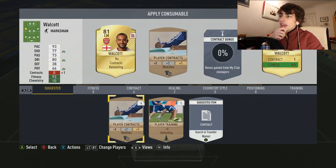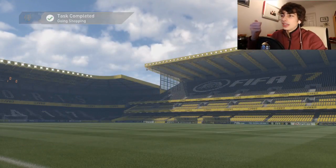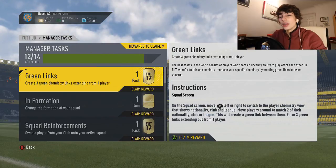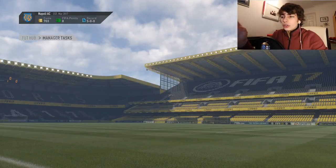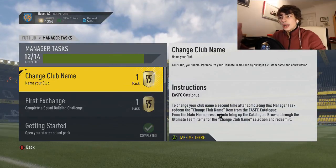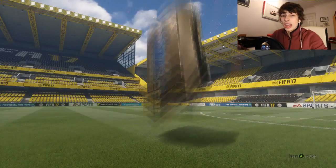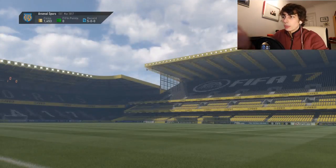He's got the marksman chem style. He seems to be working really well with that - upping the physicality, dribbling, shooting. The reason why I didn't go for sniper, just upping dribbling and shooting, is if you look on Futhead - which I definitely recommend if you're looking at what chemistry styles are best for each player - the marksman chem style does add shooting, but only two bars, whereas the sniper adds three. But what those two bars add are long shot and shot power, whereas the sniper doesn't add long shot and shot power. And he happens to have not that great long shots and not that great shot power. So marksman is working the best for him.